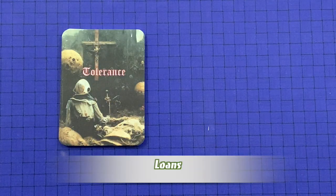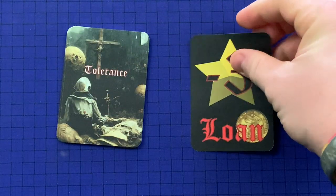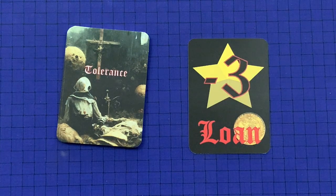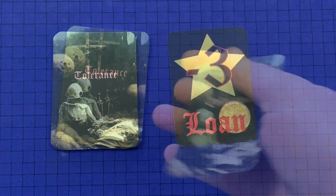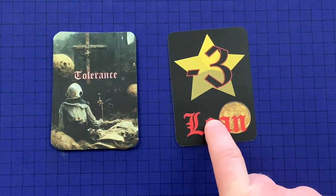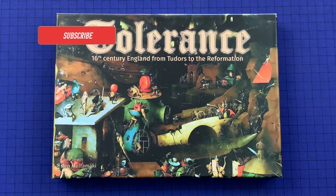If at the end of any scoring section — including end-of-trick scoring — your money falls below zero, you must take out a loan. Take a loan card and return your money total to one. You may only take one loan card per round, no matter how indebted you are. To repay, pay five gold per loan card during a future end-of-round scoring phase, and you may pay several off at once. If you still have a loan card at the end of the game, subtract three victory points from your final score. And that's how you play Tolerance.